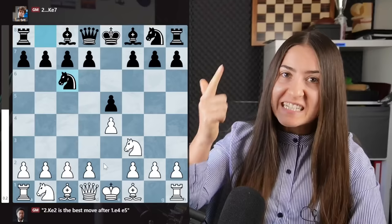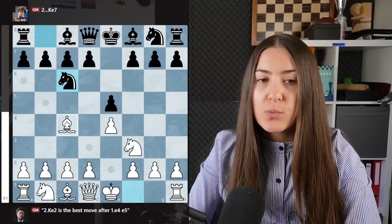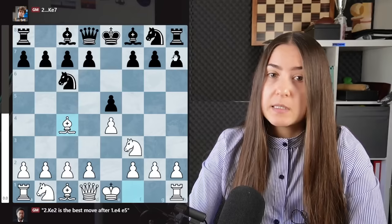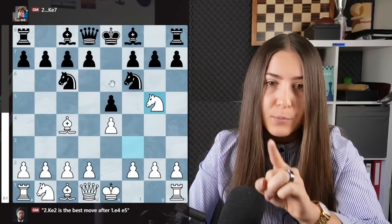Let's get started with bishop c4. After knight f6, which is the move I recommend you play with the black pieces, white has the option of the Fried Liver. This opening is scary and many opponents are trying to avoid it like crazy. Some players even play h6 just to avoid it once and for all. But you just need to know one move: d4.